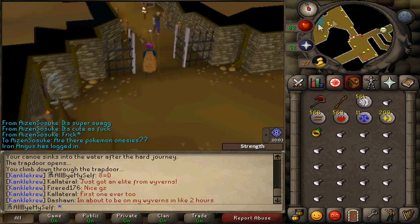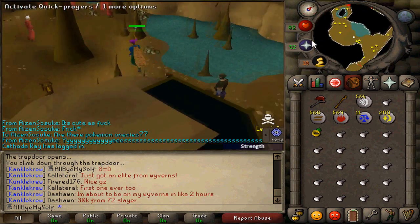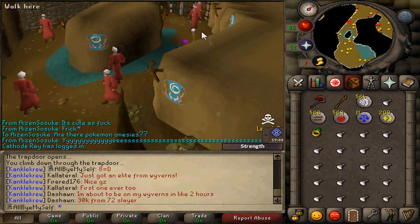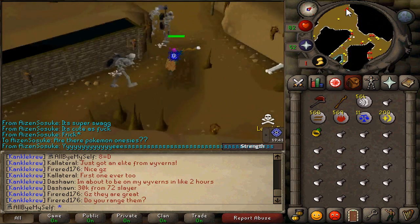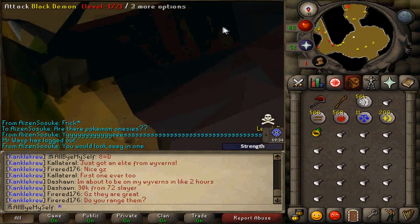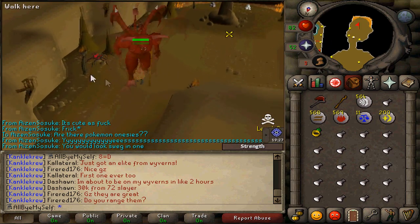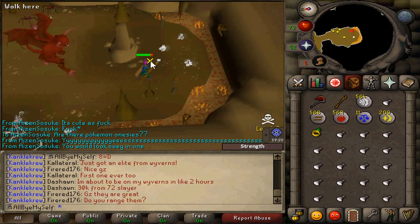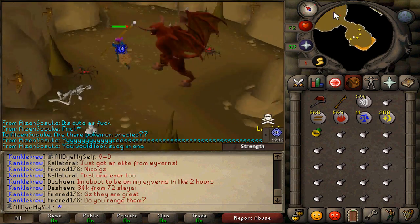A lot of Ironmen don't know how to do this — I didn't know how to make a battle staff in my life. You're going to come up here into the Wilderness to charge your earth and air staffs. For earth staffs, you want to go down into the depths around here. If you're doing earth staffs, you want to bring an anti-poison with you because the spiders right here can poison you, and when the poison ticks it'll mess with your charging and just screw it up. So trust me, bring an anti-poison if you have one.